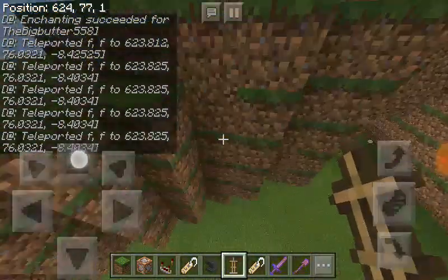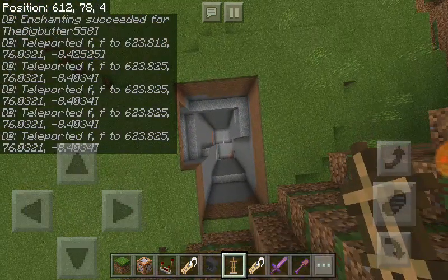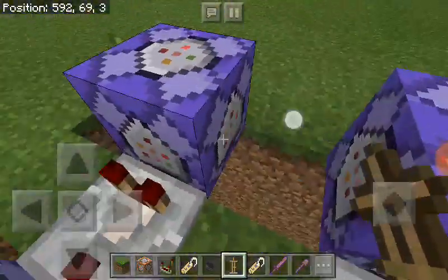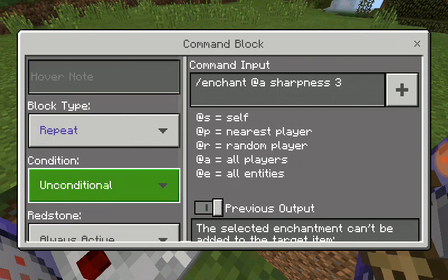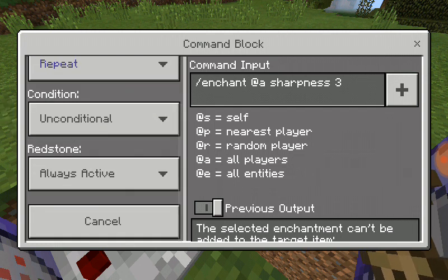I'm gonna show you how to make blocks out of thin air — basically how to use world edit in Minecraft without actually building. For the first command, type slash in chat at sharpness three, and you want to put the command block on repeat and always active.